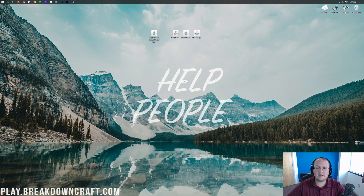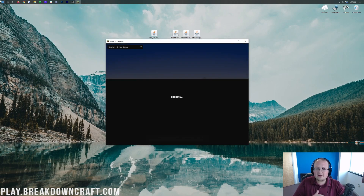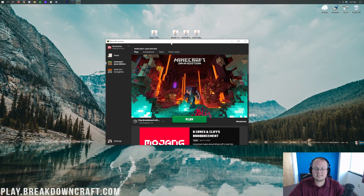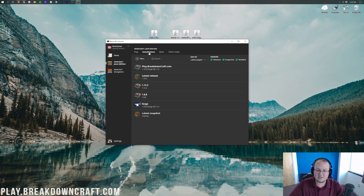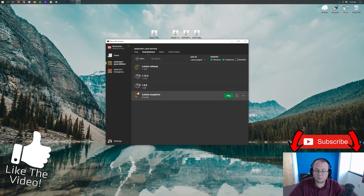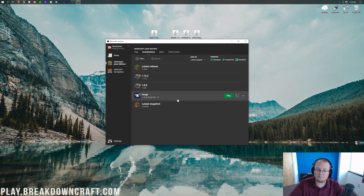Now let's go ahead and get Botania, Patchouli, and Curios installed. To do that, we want to open up the Minecraft launcher. Before you hit Play or anything like that, you want to make sure Forge is selected. Click on the little arrow here next to the Play button, find the Forge profile, and as long as it says 1.16.5-Forge under it, click on that and click Play. If you don't have Forge there, come up to the top and go to Installations. Once on the Installations tab, make sure you have the Modded button checked on the right-hand side — that's what makes Forge appear.